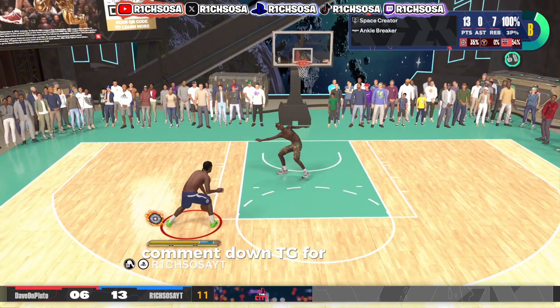For pass accuracy I'm going with an 82. What makes this build very special is that not only do we get extra attributes to work with in NBA 2K25, but you will be able to get a 90 ball handle. For speed with ball, go with a 75. On defense: perimeter defense at 73, steal maxed all the way to 99. Speed at 70, acceleration 55, strength 60, vertical 75, and the rest of the attributes go into offensive rebound.